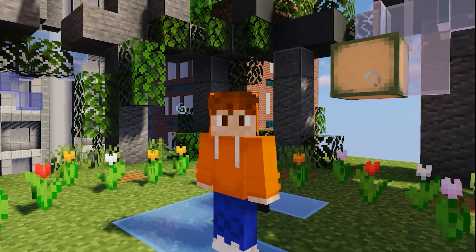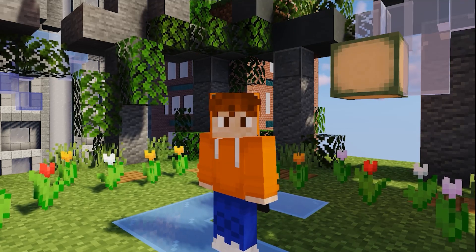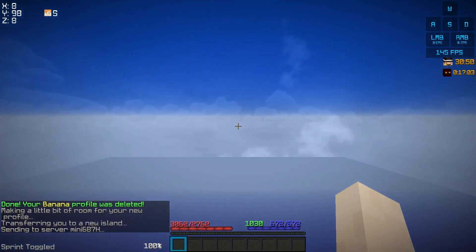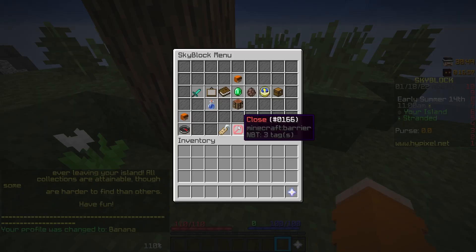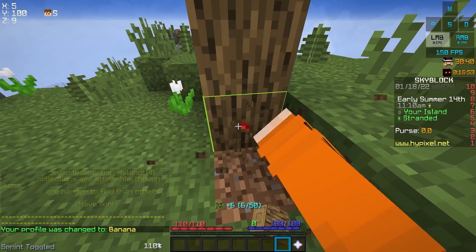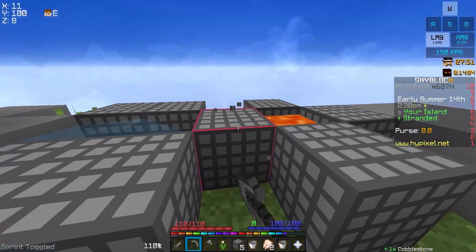So I decided that this would be a fun new challenge for me to attempt and I started my profile with no useful knowledge of how this worked. I hadn't even read the patch notes. So here we are creating our brand new stranded profile, and because the beginning is really boring and just involves me figuring out how to unlock a bunch of collections, I'm going to give you a very condensed version of what happened — and that's the cobble gen.